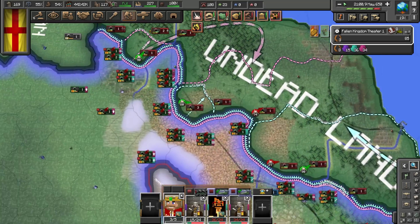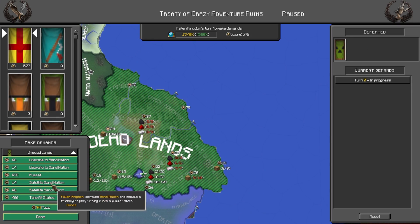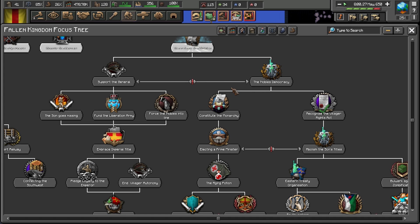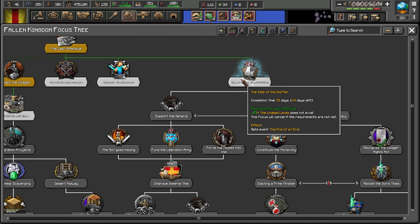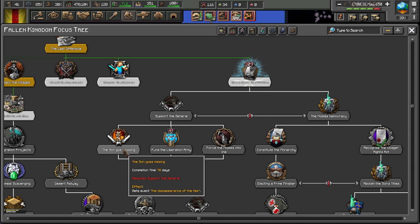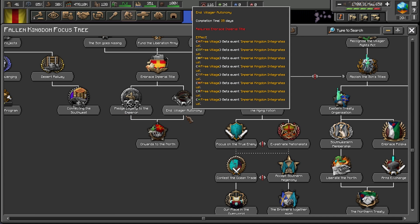Let's just hope they have around 30,000 guns, because they owe me every single gun. Taking all the land - the fallen kingdom is victorious! Oh my god, it's over. We actually get a choice: the fate of an old man allows us to support the general. The general is Captain Sparkles. Options include: the sun goes missing, fund the liberation army, force the nobles in line, embrace imperial titles, pledge loyalty to the emperor, and villager autonomy.